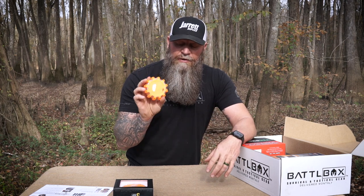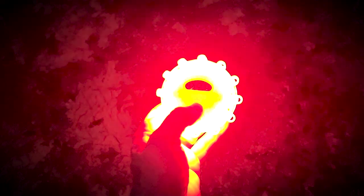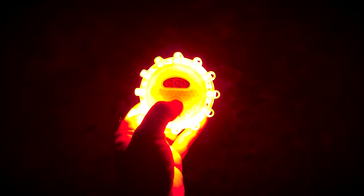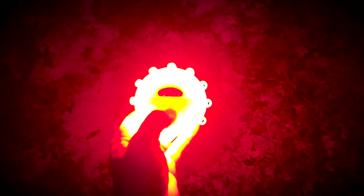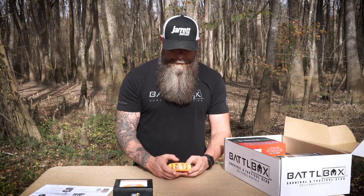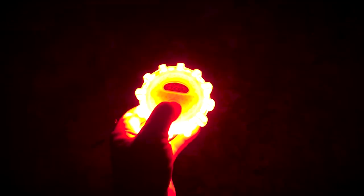It also has an SOS feature. Push the power button for three flash modes — flashes three times on and off. Press again for two flashes, then a single strobe, then it goes around the diameter of the flare, then random lights, then SOS pattern. You could use this in a signaling situation if you're stranded in the dark. Then solid red on, a dimmer red, and the three front lights, then off.